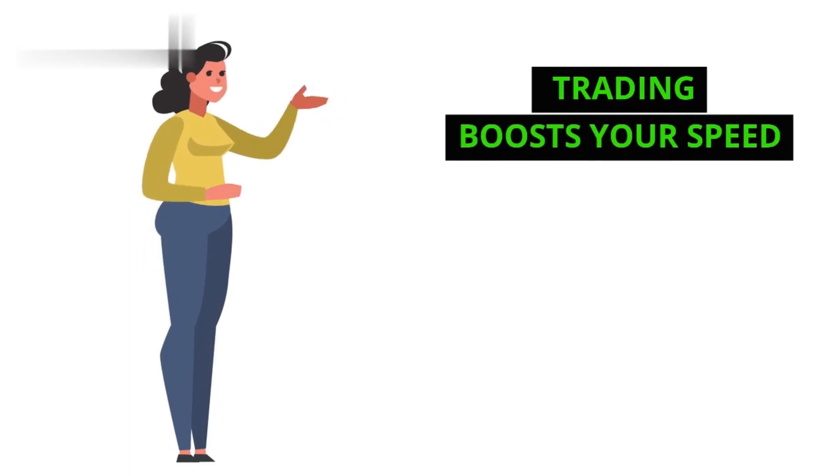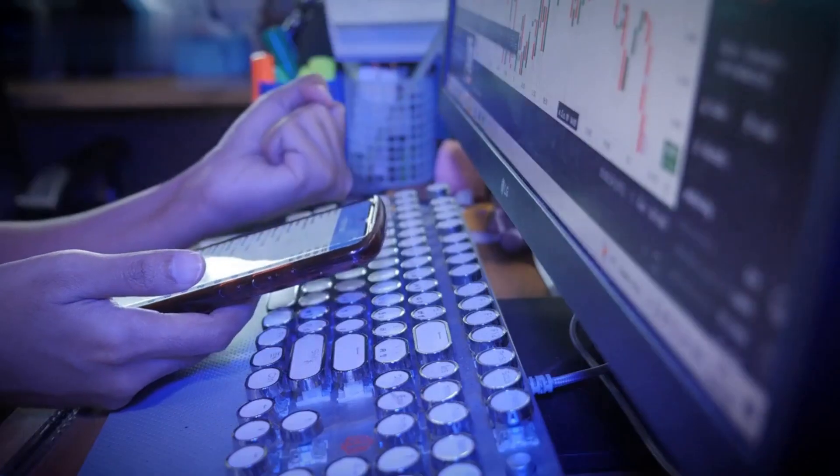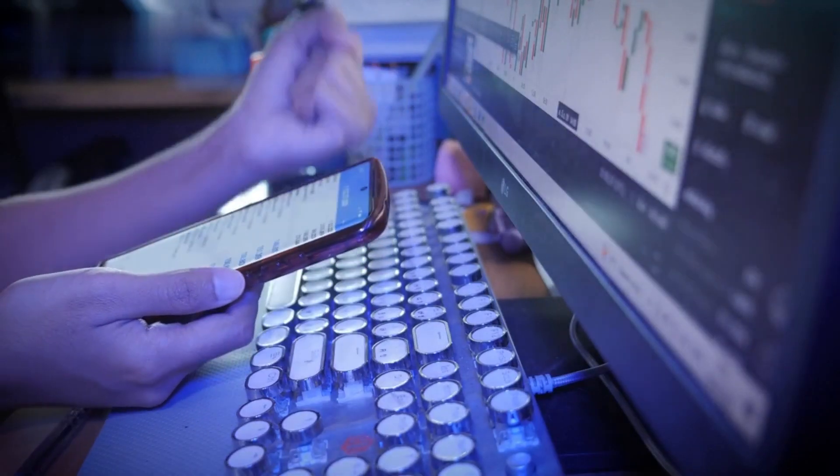Step 2: Trading boosts your speed. Stormgain's mining is unique — the more you trade cryptocurrencies on their platform, the faster your mining speed increases. So buy low, sell high, and watch your mining rewards multiply.